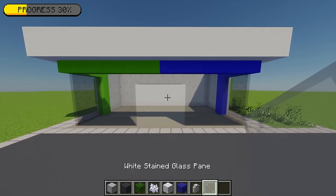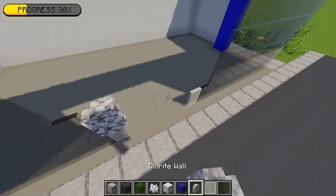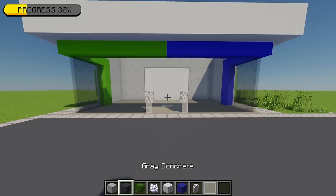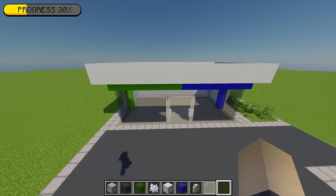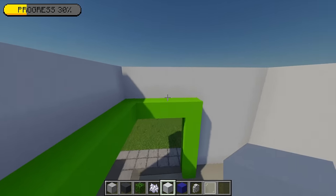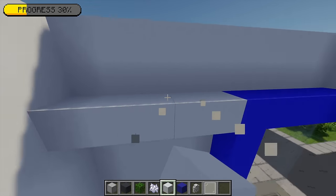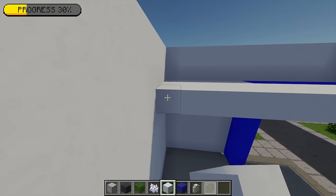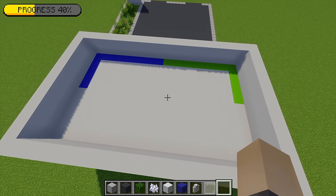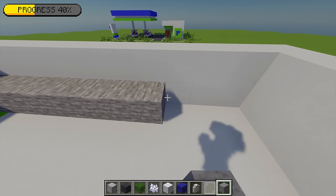For the doors, with the white stained glass pane I'm going to place one on each side, then on top of those panes I'm going to add a diorite wall, and then moving back to the white stained glass, another two on top — that'll give us our door. Now it's time to fill in the roof at the top. Moving back to the white concrete, I'm going to fill in the first level, the same height as this top bit, filling the whole level all the way to the other end. Then I'm going to top all of this off with some normal stone, which will complete our roof.